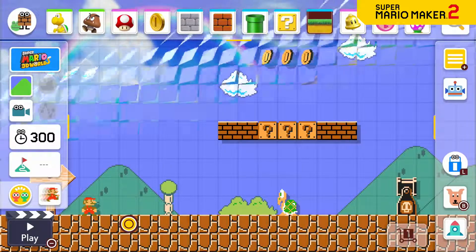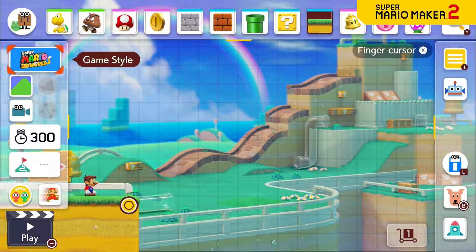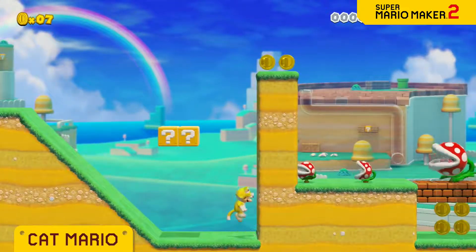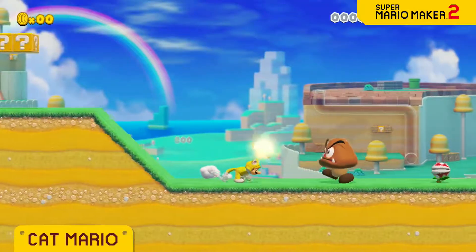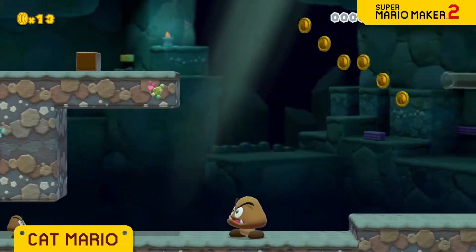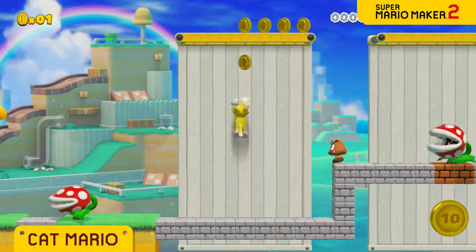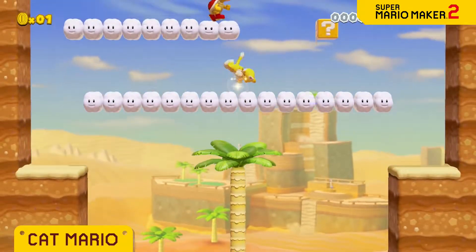The Super Mario 3D World game style is finally available! You can't mention Super Mario 3D World without Cat Mario! Climbing walls, scratching, pouncing! With all these moves at your disposal, the courses you create will instantly stand apart from courses made in the other game styles.